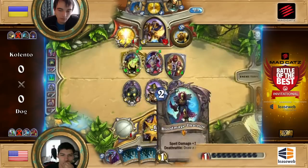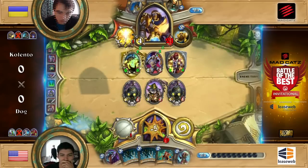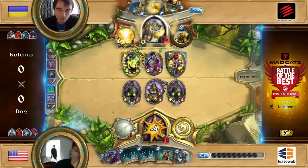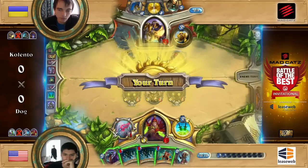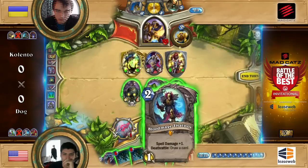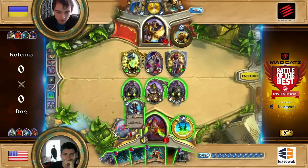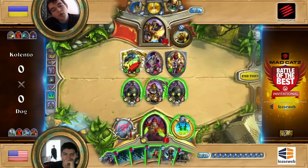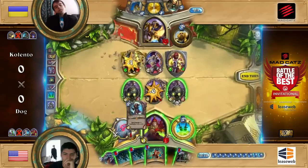Kalento has a lot of damage on the board right now. This is not looking strong. So much damage and Loatheb locking down Dog's turn here. Completely locking down Dog's turn. Now the bombs will be crucial — the randomness of the bombs will be crucial here.